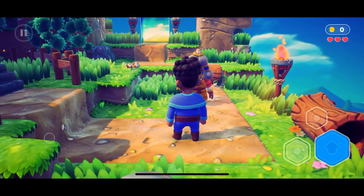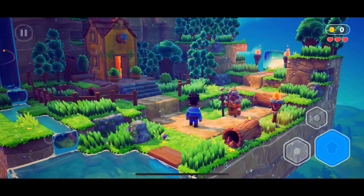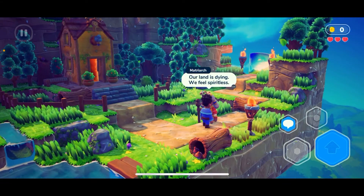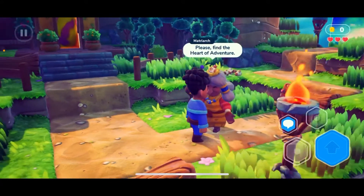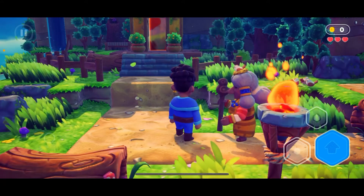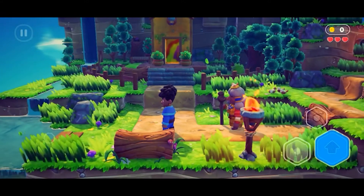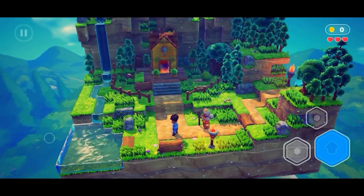Hey, what's up grandma, I'm gonna zoom out. An NPC says: 'My people are in need of your help, our land is dying, we feel spiritless.' She needs me to find the heart of adventure. Alright grandma, let's zoom out and figure out where to go from here.